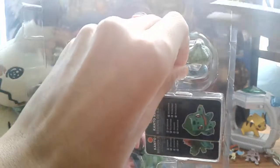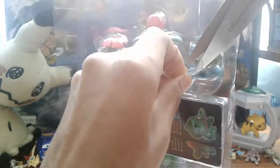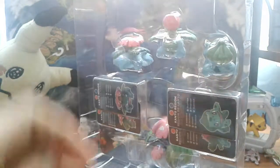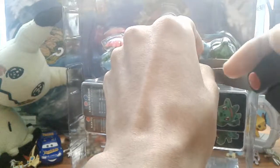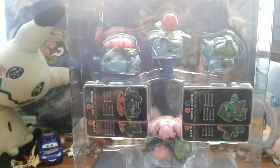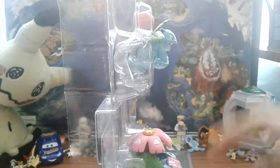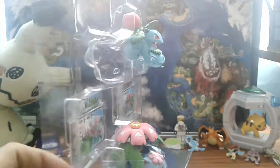Just one more Kanto starter to go, which is Squirtle. I don't know how I'm gonna get that because there's actually no Trainer's Choice evolution line with the mega evolution for it. But there is that nine-pack — if you guys remember the Johto Starter line with all the starters, there's actually one for Kanto, and I think just recently they released one for Hoenn.